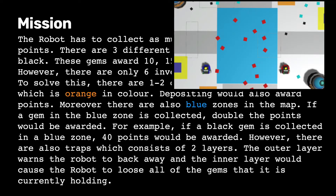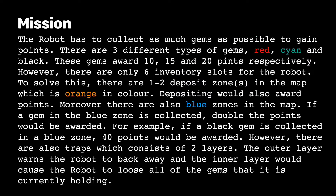Moreover, there are also blue zones in the map. If a gem in the blue zone is collected, double the points would be awarded. For example, if a black gem is collected in a blue zone, 40 points would be awarded.